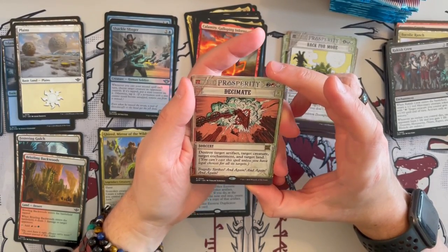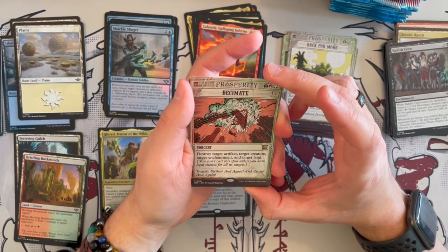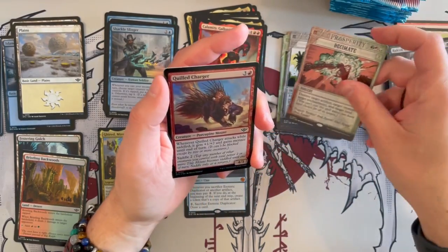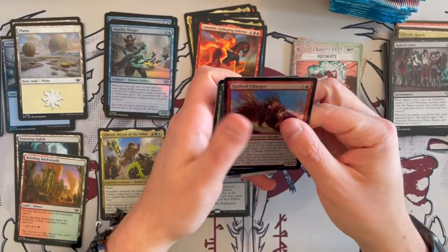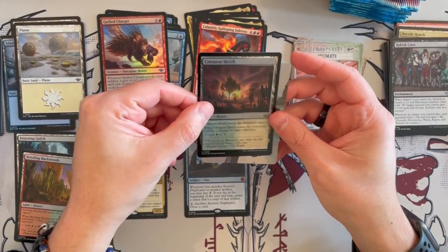Next we have Decimate making a return — destroy target artifact, creature, enchantment, and land. It's quite a nice little targeted removal for commander usually. Then we have a foil Quilt Charger and a foil Crusade Heath, and then a Calan Joins Up art card.